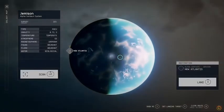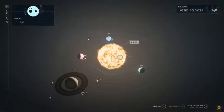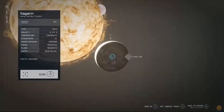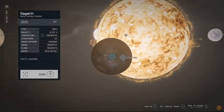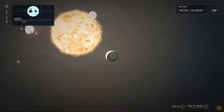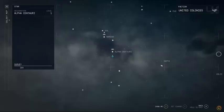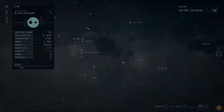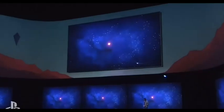And it's not just this planet — it's all the planets in the system. From barren but resource-heavy ice balls to Goldilocks planets with life. And not just this system, but over a hundred systems, over 1,000 planets, all open for you to explore.